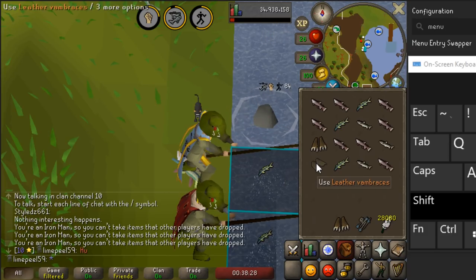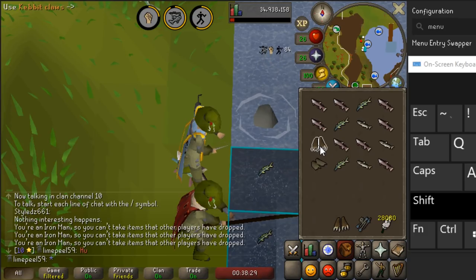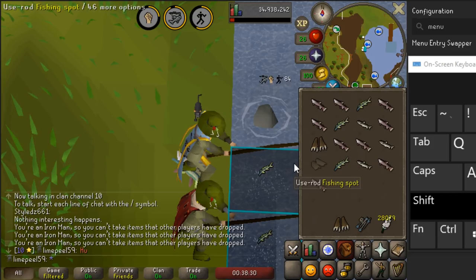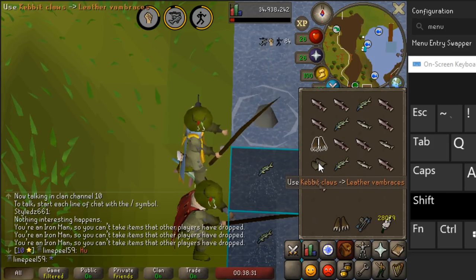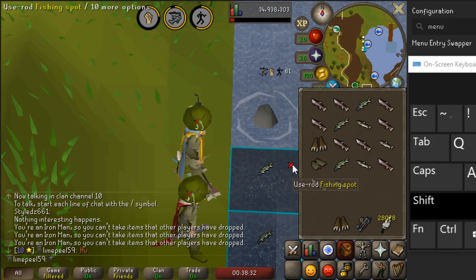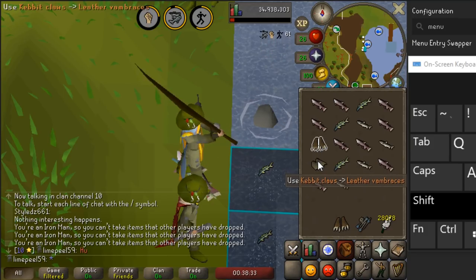You want to restart the three-tick cycle when the rod hits the water, not based on the XP drop, because you won't always catch a fish — even at level 99. Practice this method by filling your entire inventory with fish without dropping, and drop the whole inventory at the end when you run out of space. Keep doing this until you're comfortable consistently performing the three-tick.